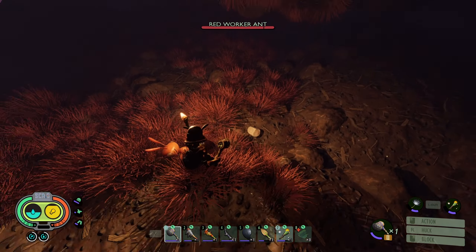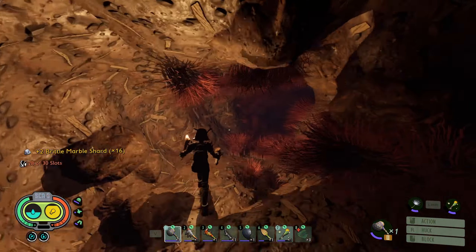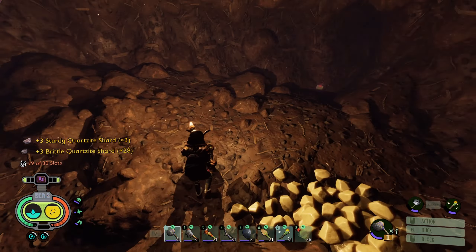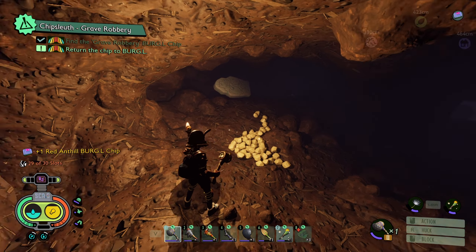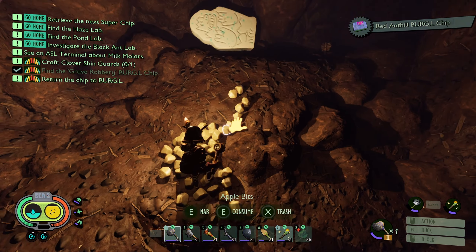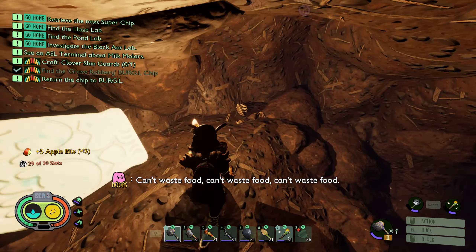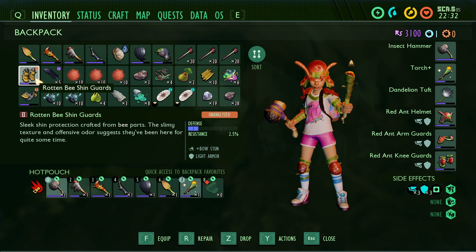They're not upset with me even though I have the eggs on me now - it's just when they see you take them, and I think very shortly after they see you take them as well. Drop down this little hole here - awesome. I got a sturdy quartzite, so that's a tier two - that's my first tier two I suppose. And I have a red anthill Burgle chip so we can bring that back to our boy. Oh that's the grave robbery Burgle chip - very nice. There's a grave here? There are so many apple bits here.